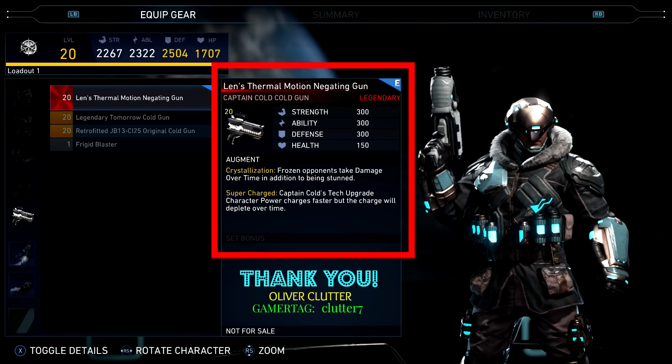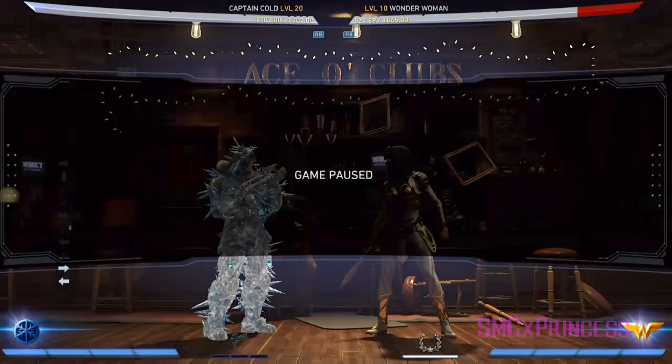So his first augment is Crystallization. Basically, instead of just being stunned by his freeze, the opponent also takes damage, so that's pretty dope. Also, his trait now charges way faster, like crazy fast compared to before, but the charge will deplete over time. Let's take a look.